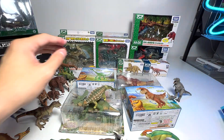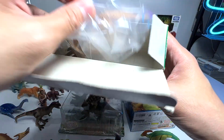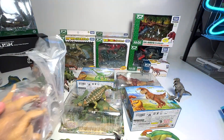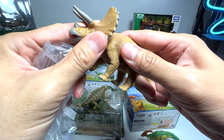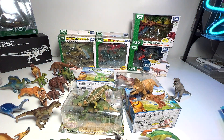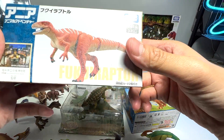Triceratops — this is one of the earlier figures. You can see it's AL-02, which technically is the second figure from the NEA series. These are actually considered vintage figures. Okay, next one — what is this?